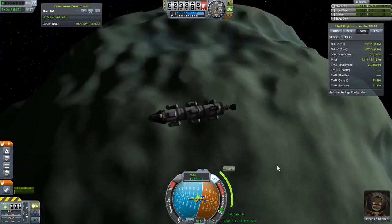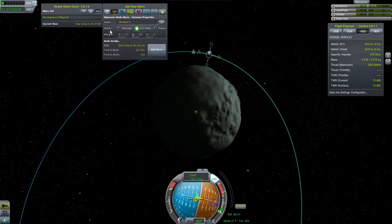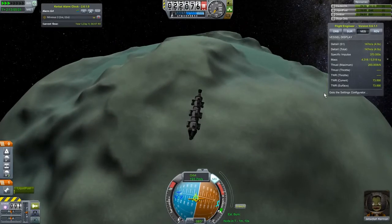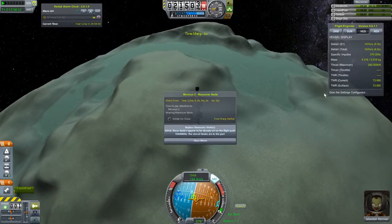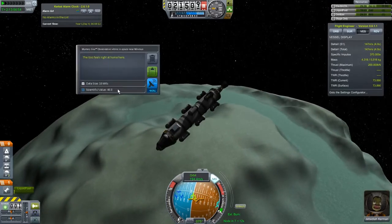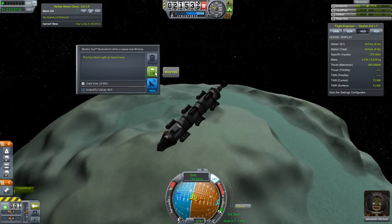I think we'll get down to periapsis in about two minutes and take a couple more readings. Let's add an alarm right at zero and watch Minmus go by — enjoy the view. There are the icy lakes — that'll be a target to land on for our first landing because it's nice and flat. The hilly mountains near those lakes can be a little hard to land on. Let's close this alarm and take a couple more readings. The goo feels right at home here.